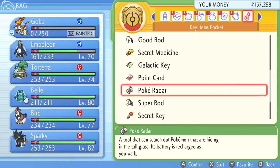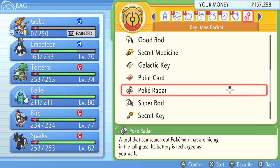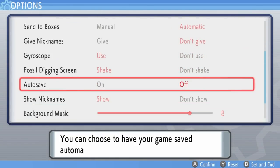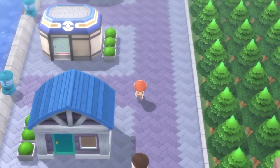Assign or register the Poke Radar to one of your key registered items, and make sure it is the only item registered, so pressing the plus button on your controller just activates it quickly. Only having that assigned means you won't interfere with the chain by activating another item. Also make sure you turn your auto-saves off, because if auto-save is on it can ruin everything — you will be saving throughout this process and you don't want that interfering.